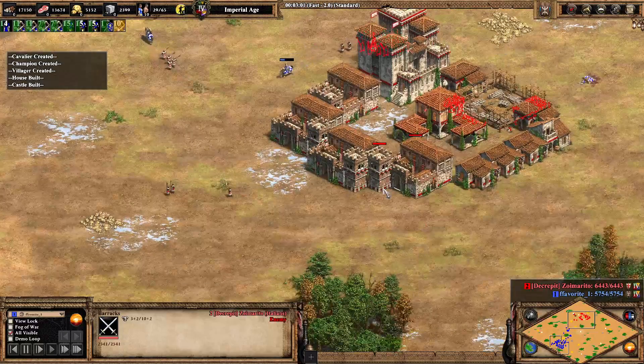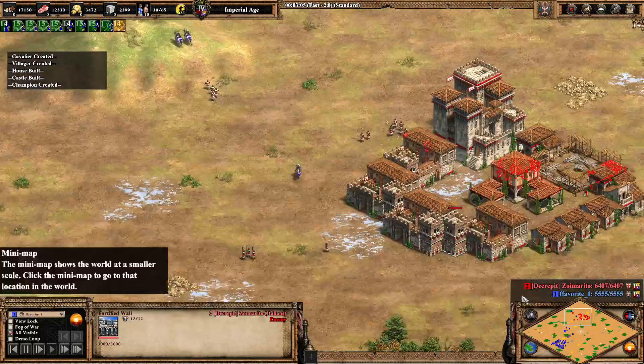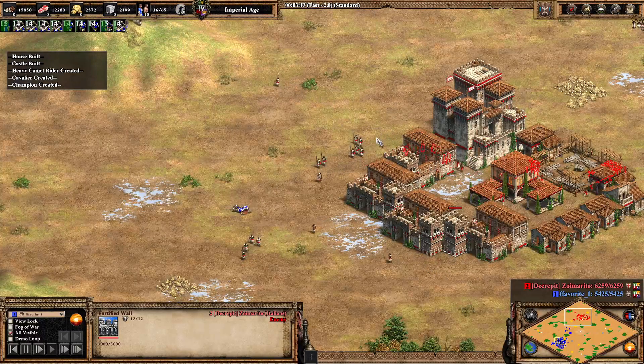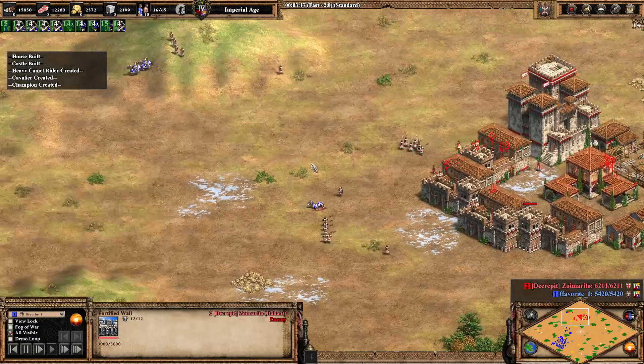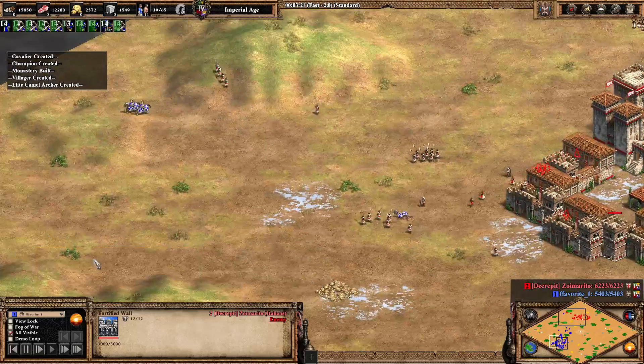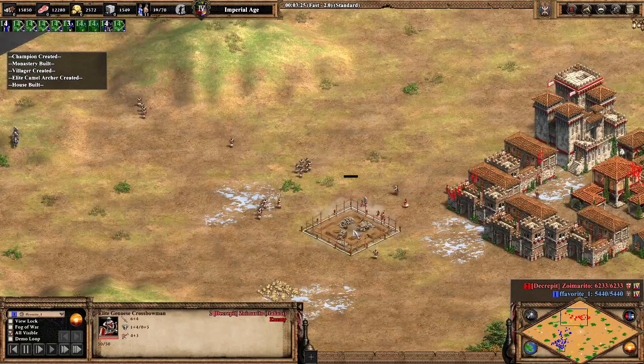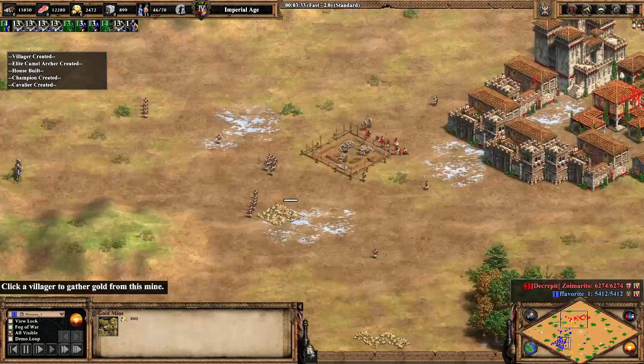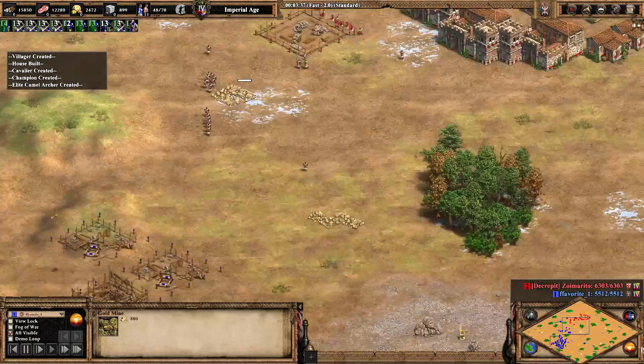Here's the second castle and we'll see the fortified walls go down. There is a little gap there — he doesn't even have to worry, so he can stream his units back and forth as he pleases, building aggressively or defensively. He's going to get a castle here to try and protect the gold mine.